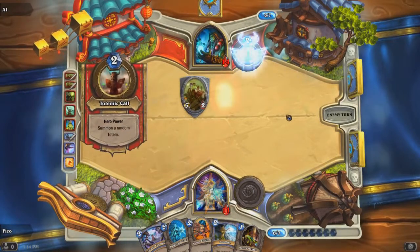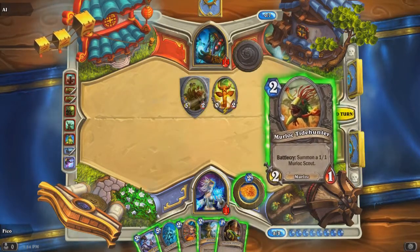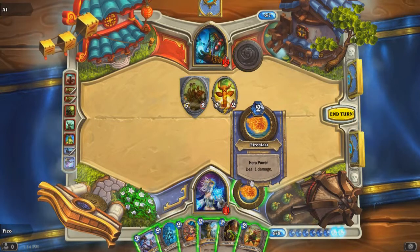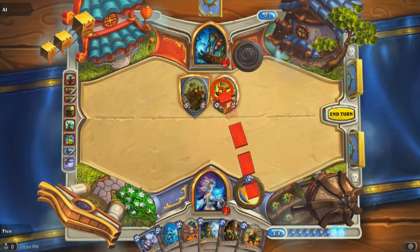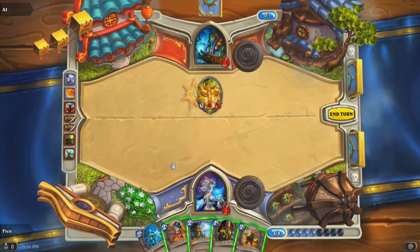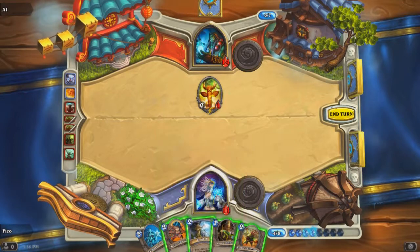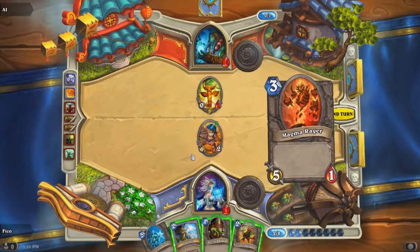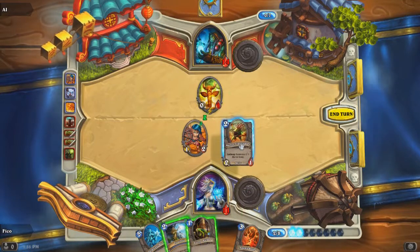The shaman is using totems — you can summon totems and they're going to be a pain. I actually used the shaman and found it pretty neat. You're playing in practice mode once you've gotten through the initial couple of games. In practice mode you unlock the other classes: druid, mage, shaman, rogue, and a few others. Each class is special because there are certain cards built specifically to work to their advantage. For example, my mage ability lets me summon a one-damage fireball every turn for two mana.